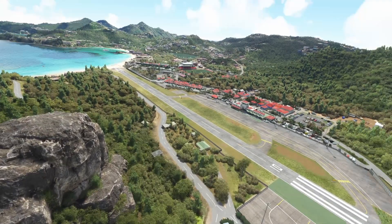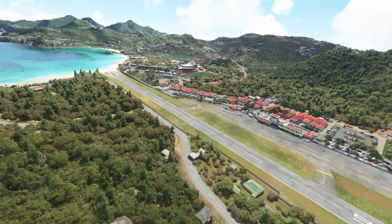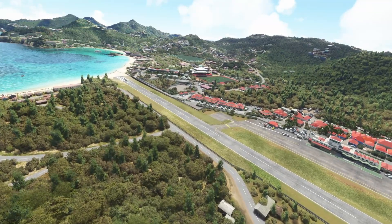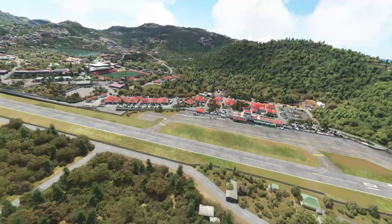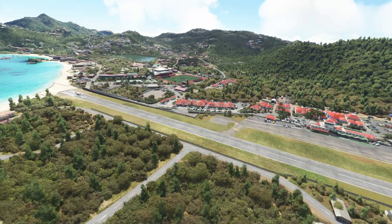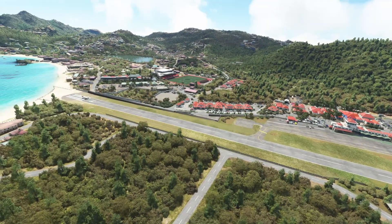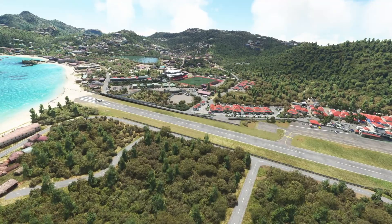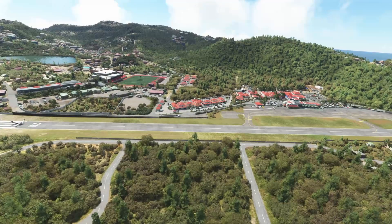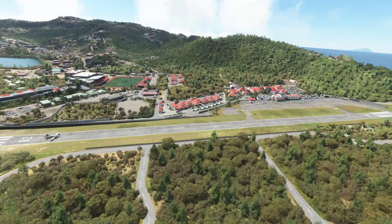What we're going to do is take a look at a really cool modification that was brought to my attention by one of you folks just the other day when I was out here in the Icon A5. We're going to install it, run it, and then come back into the sim and see what it looks like. So make sure you let your eyes really feast on the detail you're seeing now — this is TFFJ, and the airport itself is default.